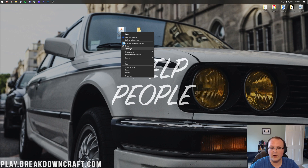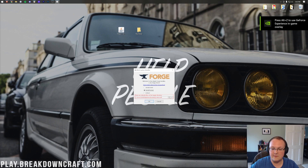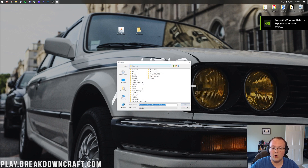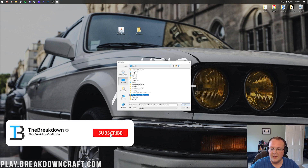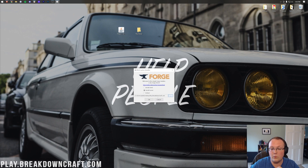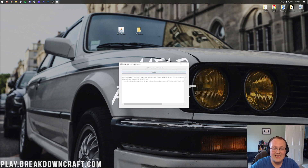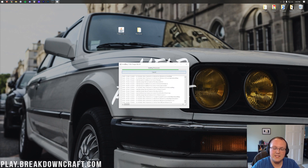We then need to open up Forge again — right-click on it, click Open With, click Java, and click OK. The mod system installer opens again. This time, click Install Server. You'll see a red box appear — click the three dots on the right-hand side. It opens a file browser where you want to click Desktop, then click your folder — play.breakdowncraft.com or Forge Server, whatever you named it. Click Open, and that red box should disappear because the folder should be empty. Finally click OK, and now it's going to download and install everything it needs to get the Forge server up and running. This could take a moment, so I'll see you once it's complete.